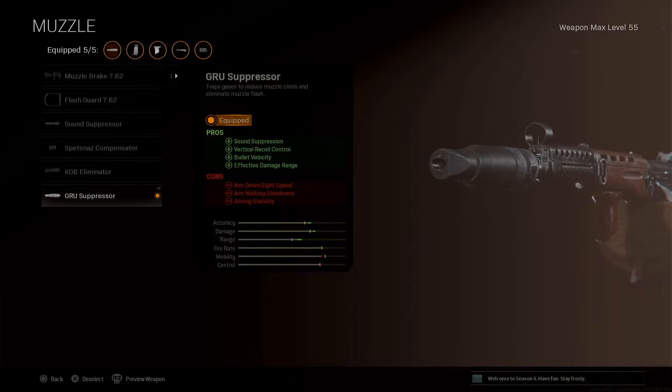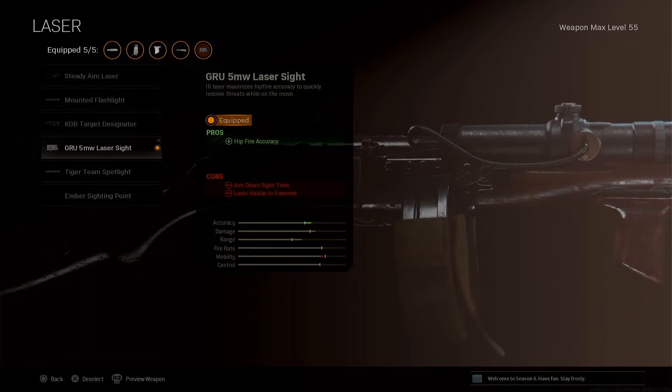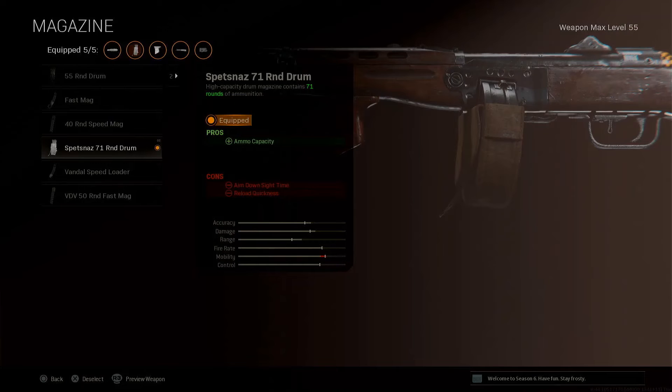Hey guys, for this first attachment we got the GRU suppressor. Then for the barrel we got the taskforce barrel for that increased strafe speed. Then we got the GRU 5mW laser sight for that increased hipfire accuracy. Then we got the bruiser grip for that increased hipfire accuracy and movement speed. Then we got the 71 round drum.